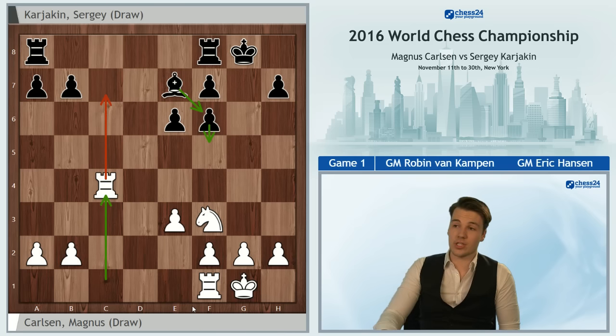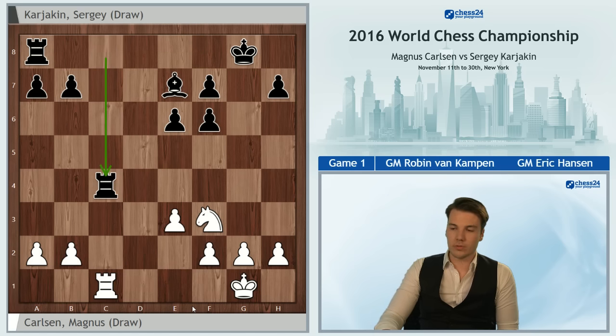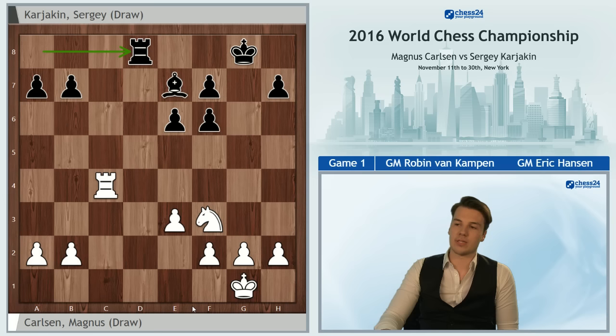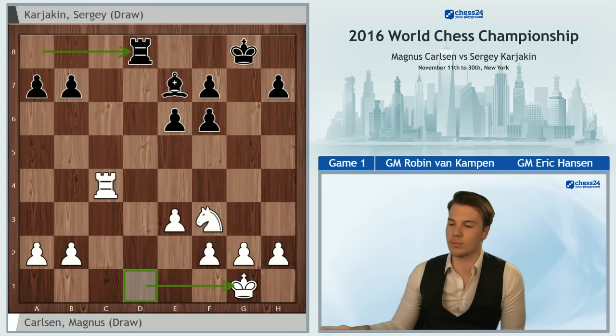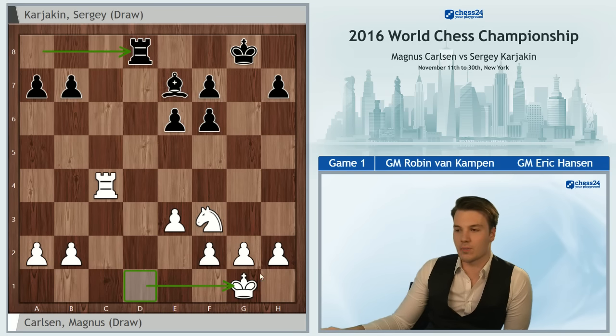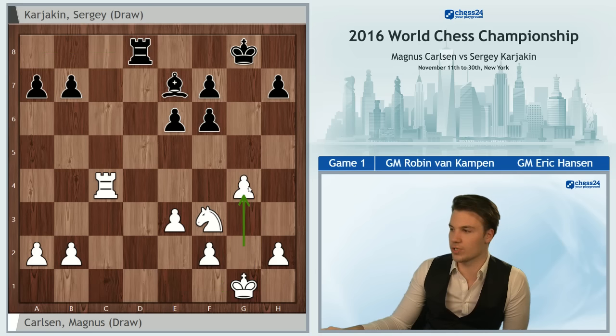In this position, Black exchanged one pair of rooks by playing Rc8, stopping Rc7 for now. Obviously White doubled up, one rook was exchanged, and Black plays Rd8, again stopping the threat because a back-rank mate is threatened on d1. This is actually the point where both Eric Hansen and I were thinking Magnus is going to play a very instructive move — the move g4.